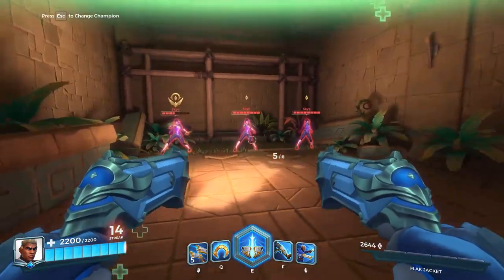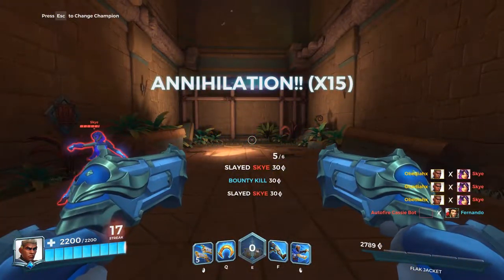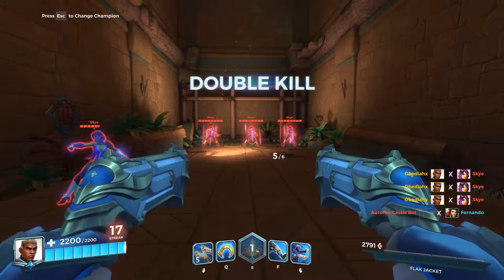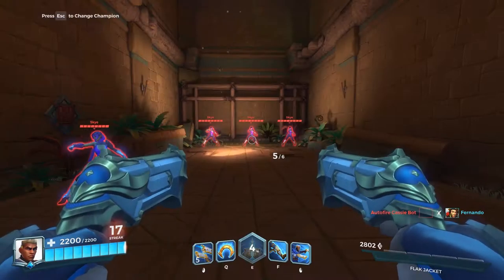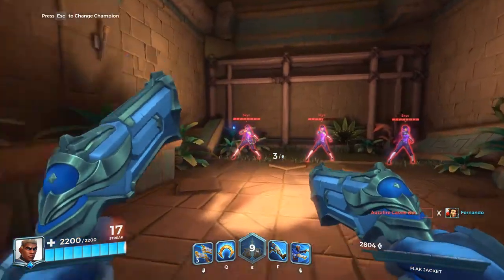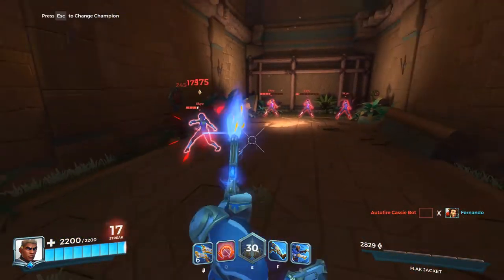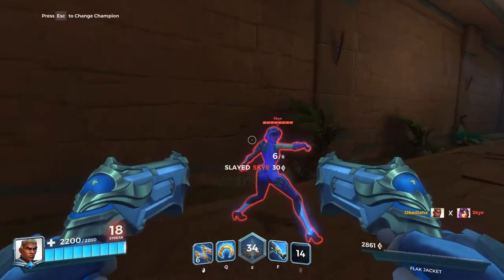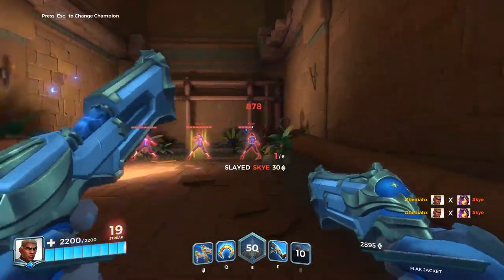The E move is amazing. What it does is execute anyone below 65% health — which is a lot — but anything above 65% health will still take 600 damage and be slowed. It's easily one of my favorite ultimates of any character, it really is fantastic.